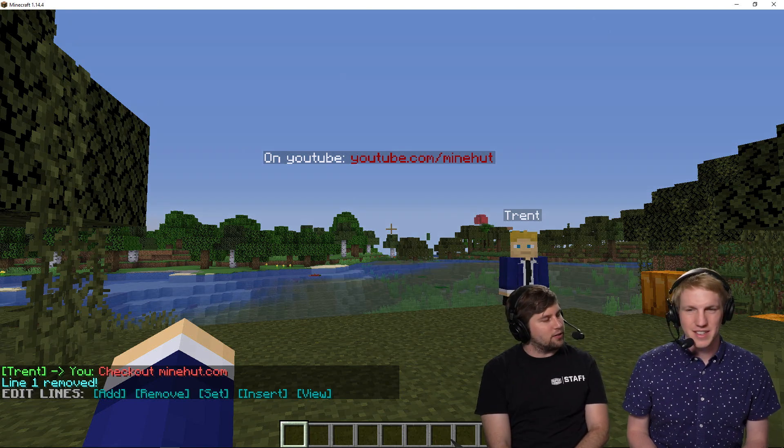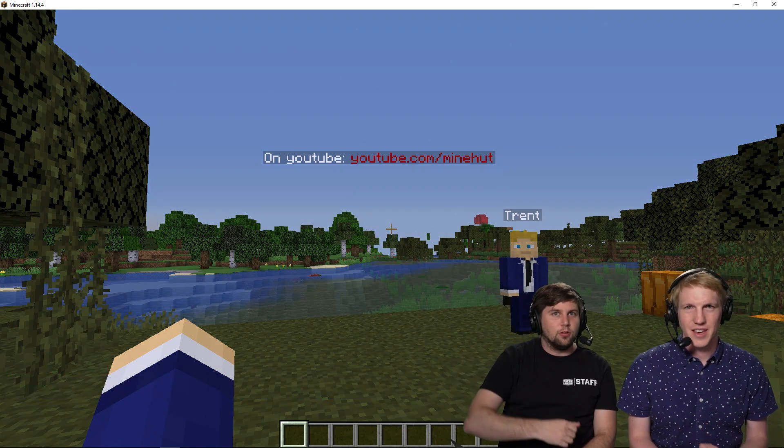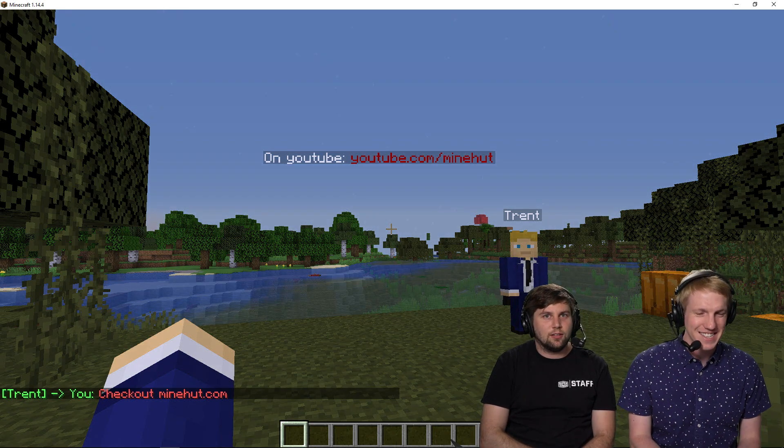So Trent's NPC is telling you to check out minehut.com, and now this hologram is telling you to go to the YouTube channel. So many places to go — we've got a lot of info coming in! That's how you create custom holograms on your Minehut server.